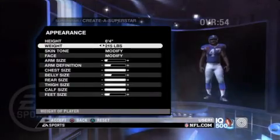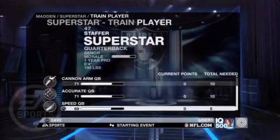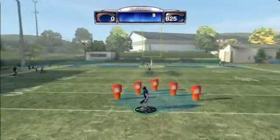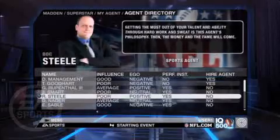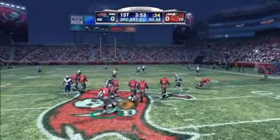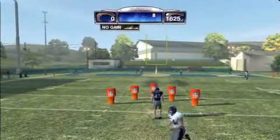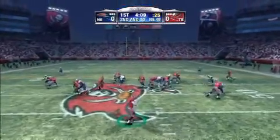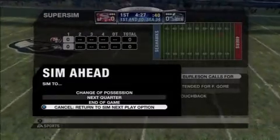The superstar option remains untouched. You either create a prospect yourself, or import one from your NCAA football save, and then begin climbing up the NFL food chain. Agents, interviews, practice, making a statement on Sunday, and just about everything else you need to build your career are included. You only play from your player's perspective, which can be dull for some positions. But the Super Sim feature allows you to partake in as much, or as little, of the games as you want.